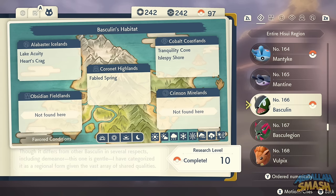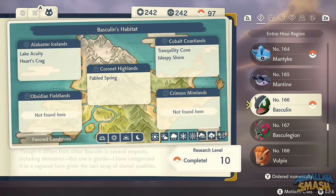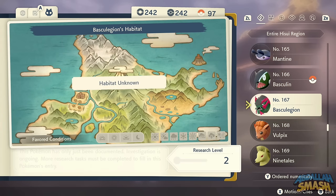Basculin is skittish so be careful in Tranquility Cove or Isle Spy Shore. To evolve Basculin into Basculegion, you need to receive approximately 300 recoil damage. Basculin already comes with a move similar to Double Edge — use that as many times as possible, heal once or twice, and then you'll be able to evolve.